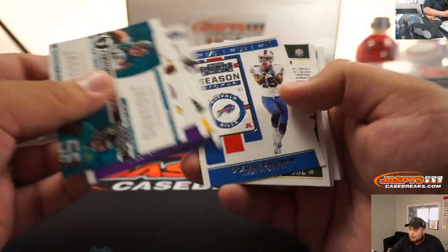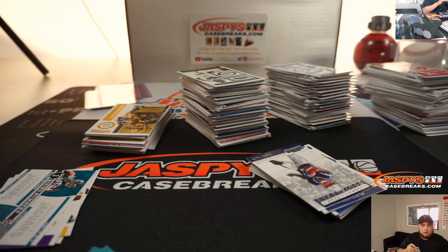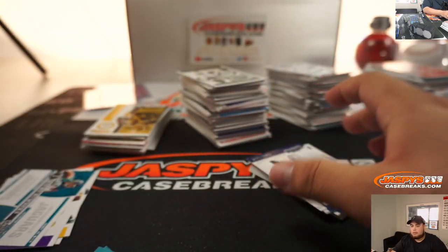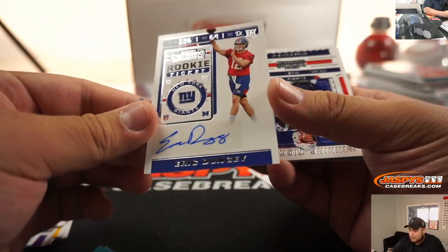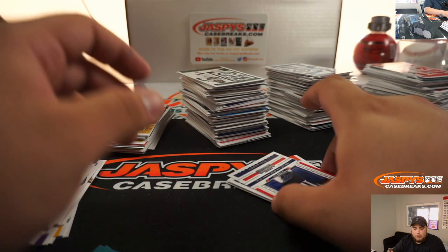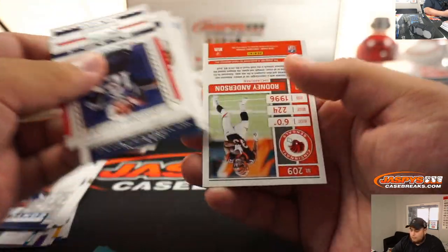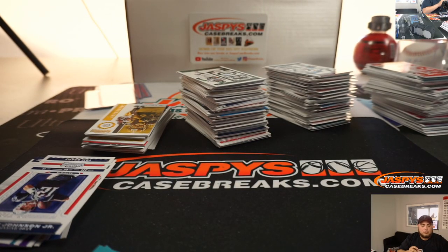Alright, so that should be your on-card for that box - that's Rashawn Gary to 49. Eric Dungy, Rookie Ticket for the New York Giants. Giants going to Corey. And Rodney Anderson for the Bengals - Tyler with that one.